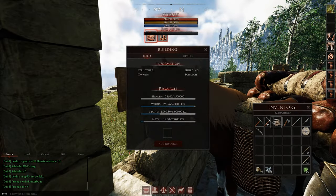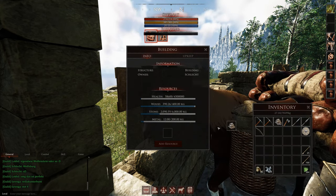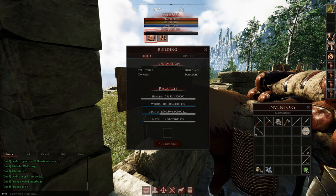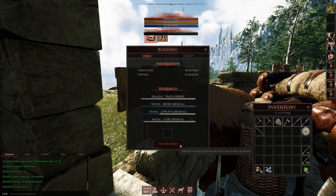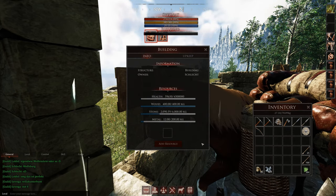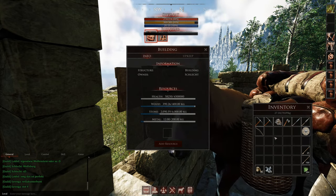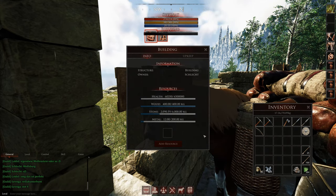So we want to construct our house now. What you need to actually construct it: first off you need the house deed, the stronghold deed for example. If you place your stronghold you then have the sign beside your door, and in that sign you just add the wood, the stone, and the metal. Very important - you need all three materials. Just take for example one thousand of each material: one thousand wood, one thousand stone, metal and so on. You can't start working if you only have wood. Also take a few silver with you to pay the upkeep upfront for a few days.